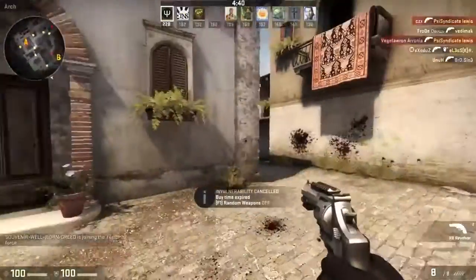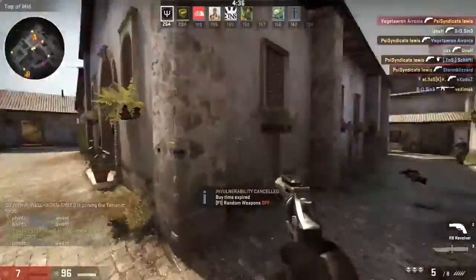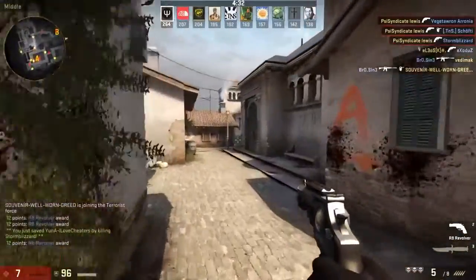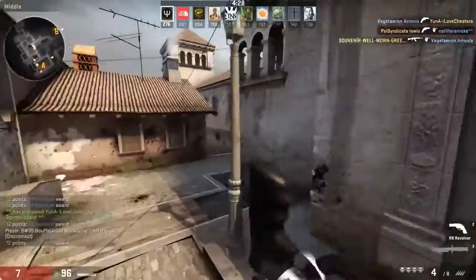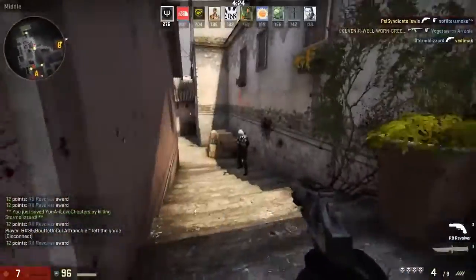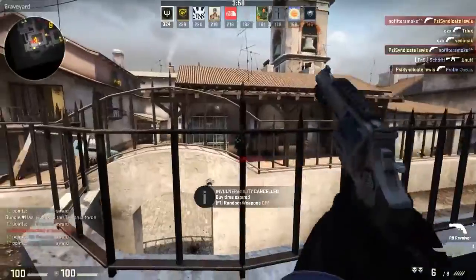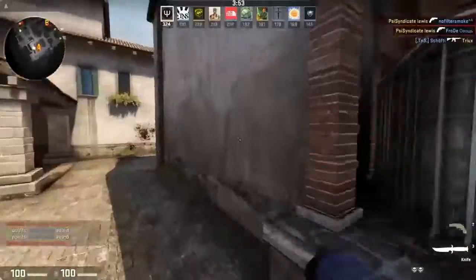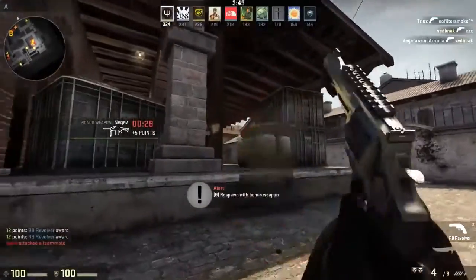That's pretty much it for the main stuff in the update, although there is a lot of stuff. I just wanted to quickly show you guys the Revolver because it really, really excited me — I thought it was fake when I first saw it. But it is real, it's in the game, and it's going to impact pro play seriously. If you guys would be interested in an unboxing, let me know in the comments below — I'll probably make one tomorrow anyway. Those cases are going to cost a lot, especially considering you can get a Fade version of the gun, which I really like.